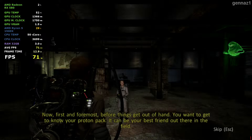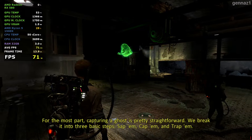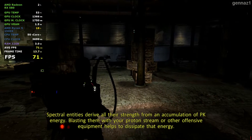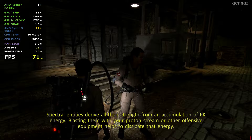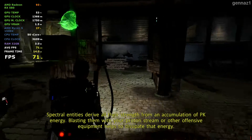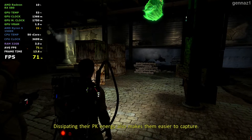Now, first and foremost, before things — for the most part, capturing a ghost is pretty straightforward. We break it into three basic steps: sap them, cap them, and trap them. Spectral entities derive all their strength from an accumulation of PK energy. Blasting them with your Proton Stream or other offensive equipment helps to dissipate that energy, which also makes them easier to capture.